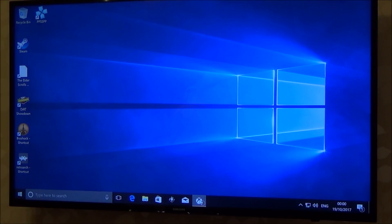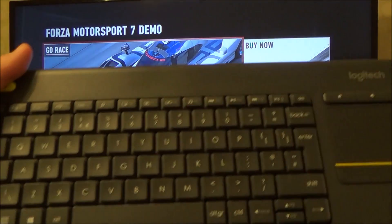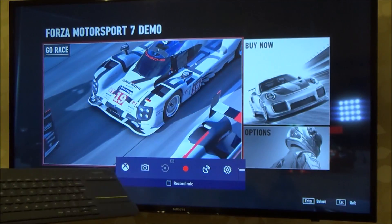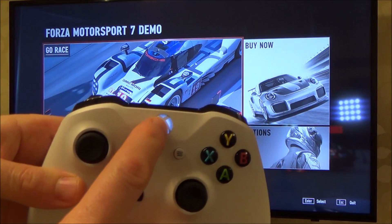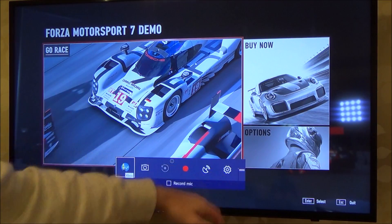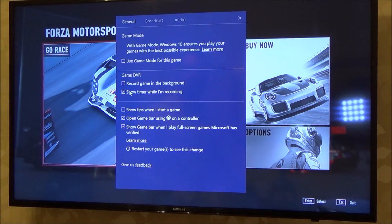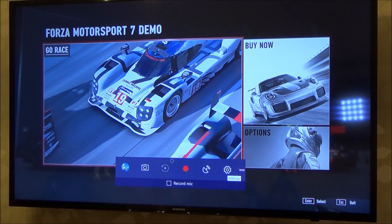Let me go to this demo of Forza 7. If you're using a keyboard, hit the Windows key and G and it will bring up the game bar. If you're using an Xbox controller, hit the Xbox button. Then go across to settings and press A or enter, and you'll see it says 'Use Game Mode for this game.' Work your way down, press A to put a check in the box. And that's it — Game Mode is now enabled on Windows 10, on the TV, and also in the game itself.